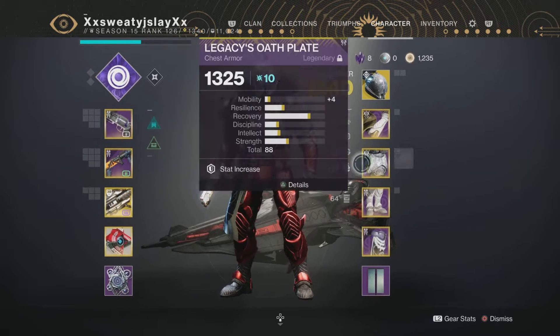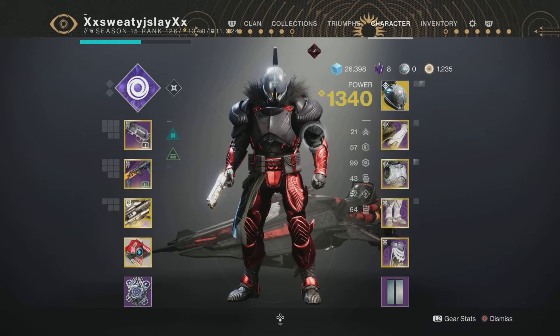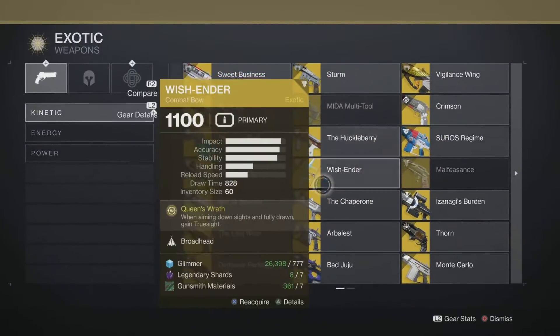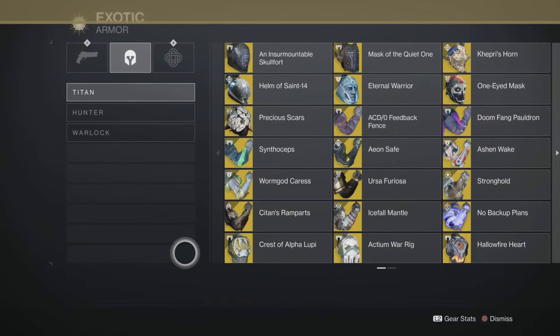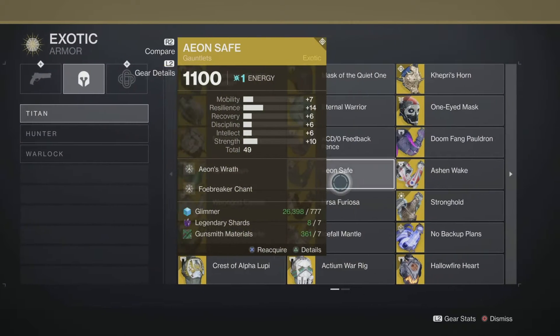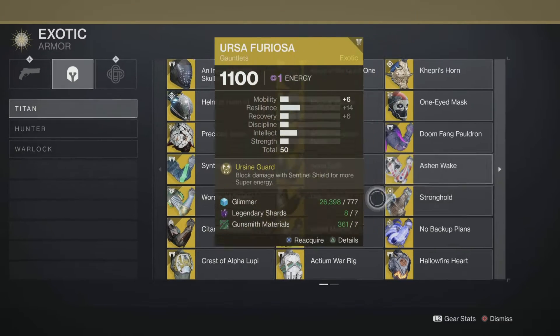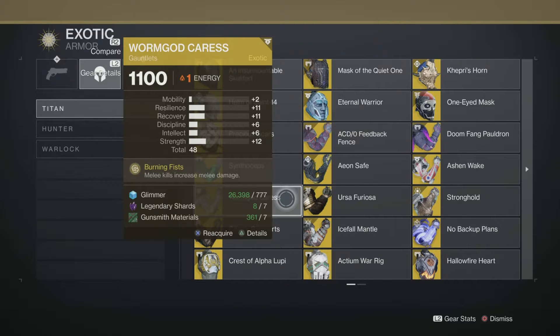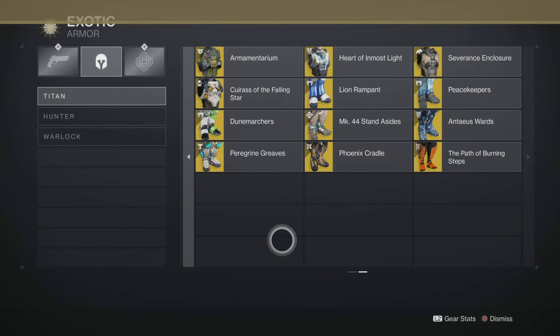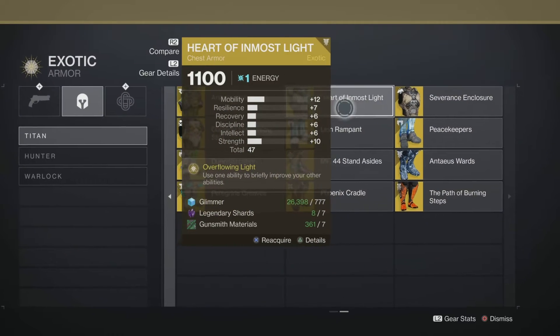I'm going to be showing you the best exotics for those. For Void bubble it's going to be the exotic helmet that I was just wearing. For Solar it can be Ashen Wake, or the Caris exotic that improves your melee kills. In the Stars in Shadow — the Falling Star — is great for Arc middle tree.